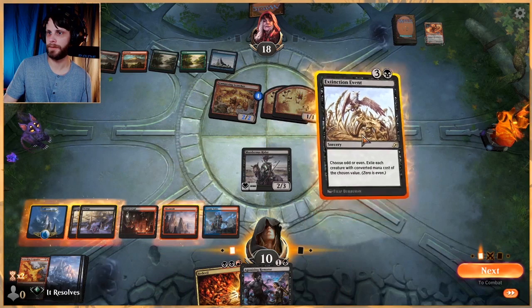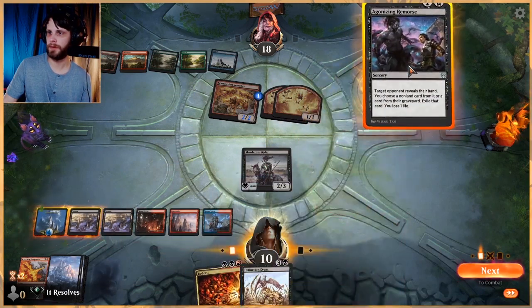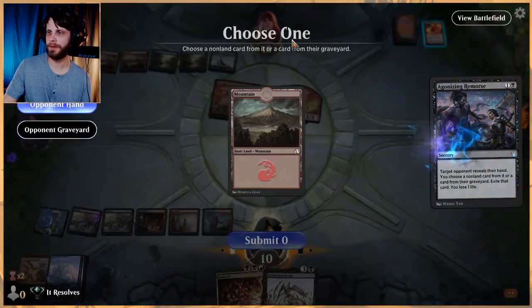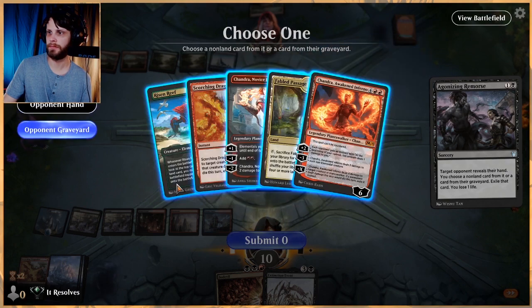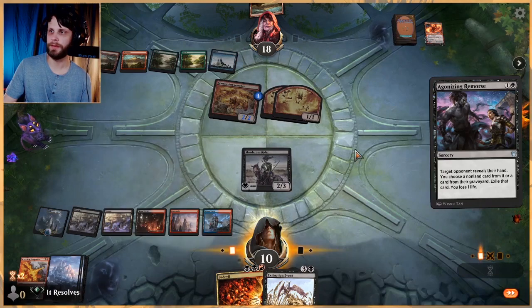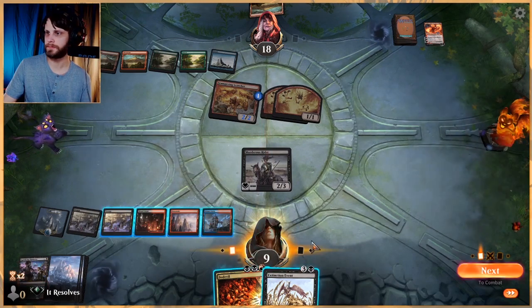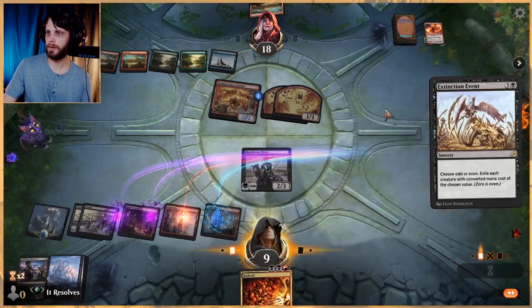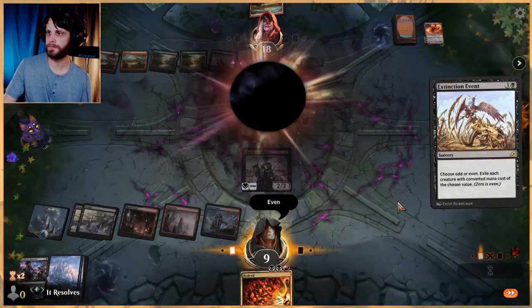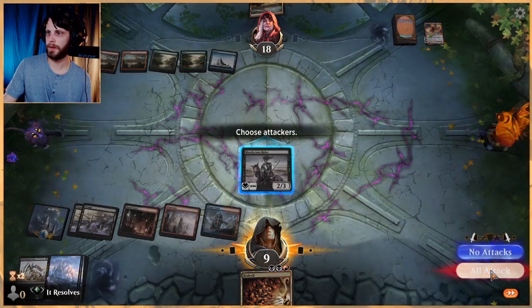Agonizing Remorse — the safe thing to do would be to play this first. We get to exile a card from their graveyard; we'll get this one because they have ways to bring back creatures. Let's hit even to get rid of all those, and we'll attack. Murderous Rider is doing the most right now.